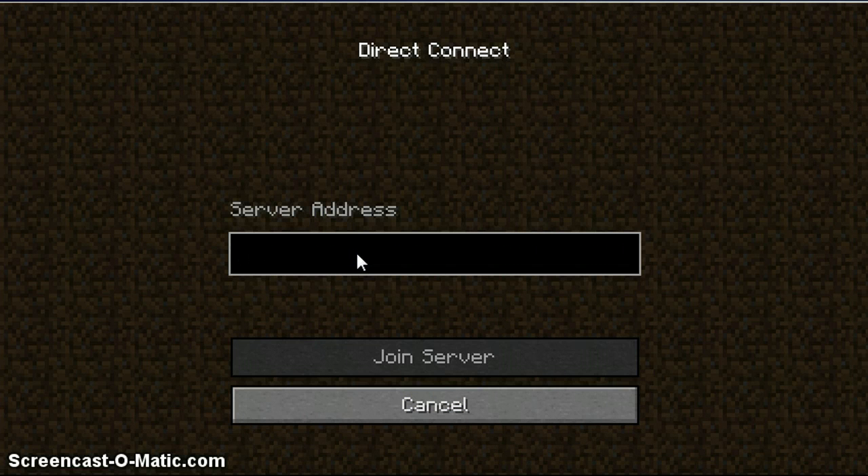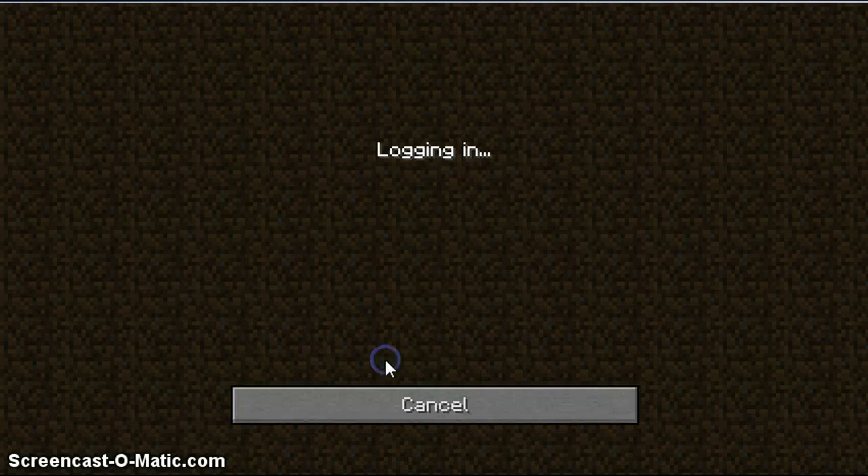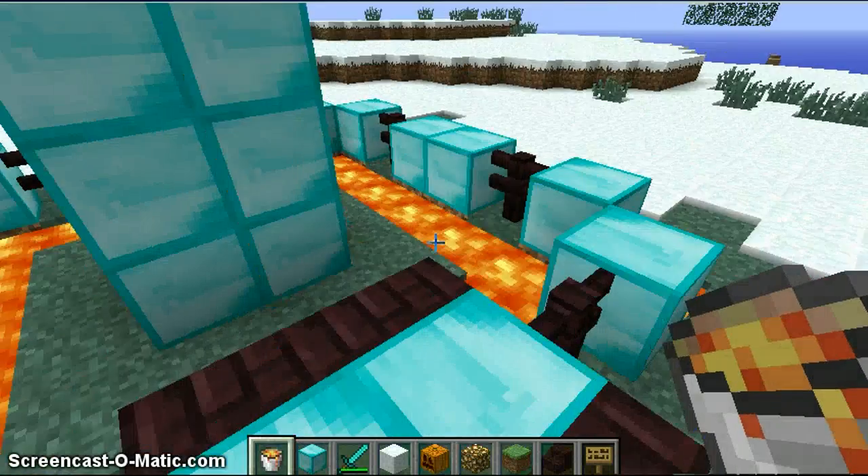Server address — stop barking, Tuxedo, sorry, that's my dog. I'm gonna go over here, right-click it, copy. It's the first one. Click there, Control V, Join Server — and boom.